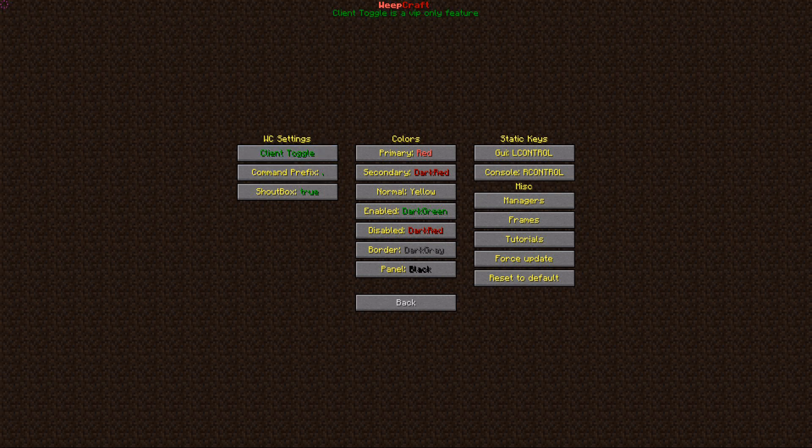Here we have client settings. Client toggle is a VIP-only feature, same goes for command prefix. Here you can activate the shoutbox — if you don't want it, set it to false. Adjusting the colors of the hack client is also VIP-only. You can also set the hotkey for the GUI — I recommend leaving it on the left control key.